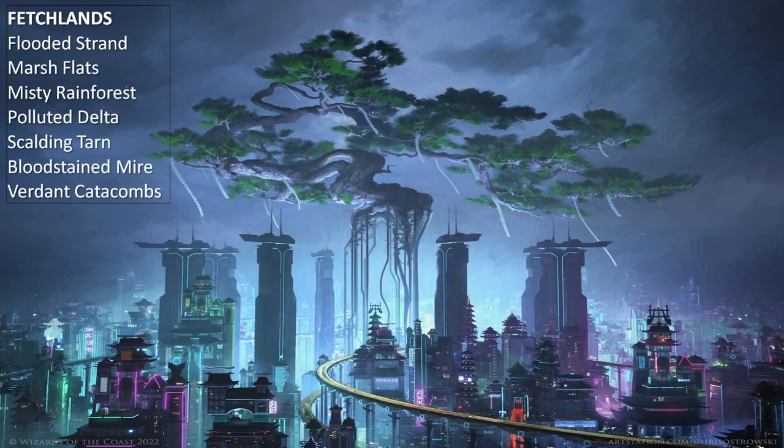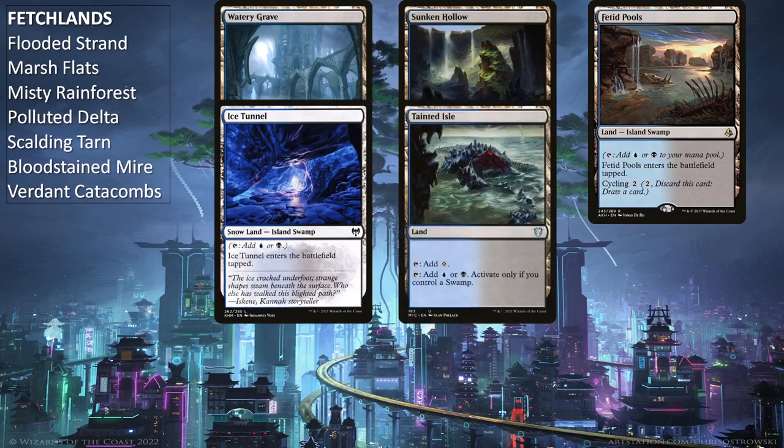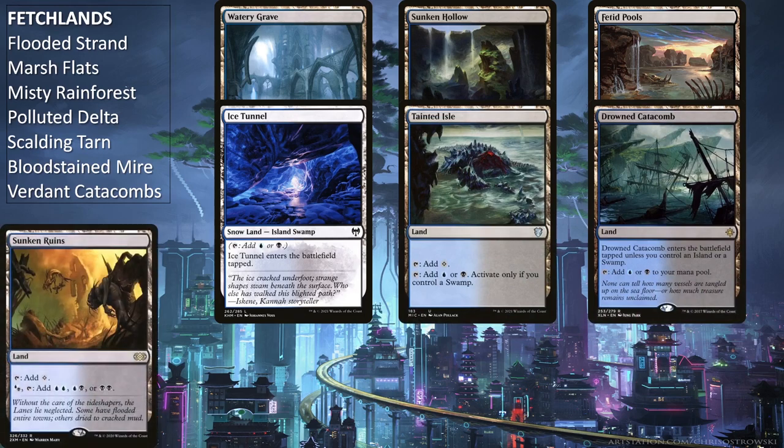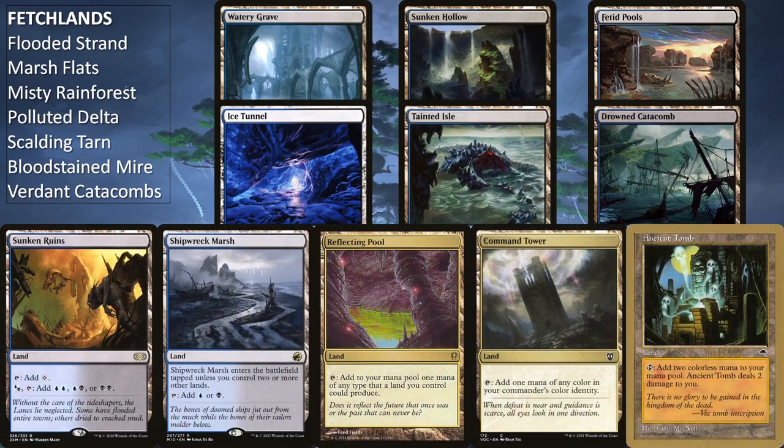The rest of the deck is just the mana base. The deck is running all 7 fetch lands, Watery Grave, Sunken Hollow, Fetid Pools, Ice Tunnel, Tainted Isle, Drowned Catacomb, Sunken Ruins, Shipwreck Marsh, Reflecting Pool, Command Tower, and Ancient Tomb, as well as 4 of each basic land due to the basic land ramp the deck is able to accomplish with the previously mentioned pair of swords. You can edit the mana base of this deck per your budget, whether increasing it or decreasing it.